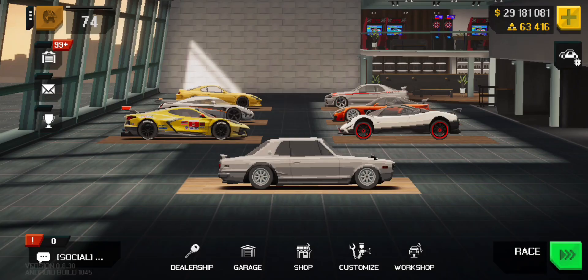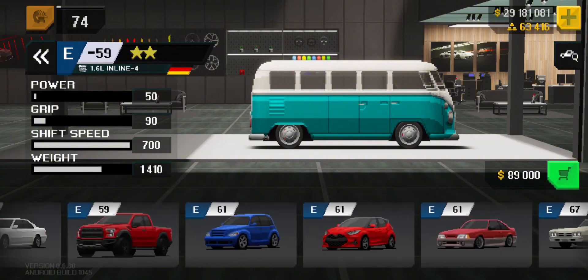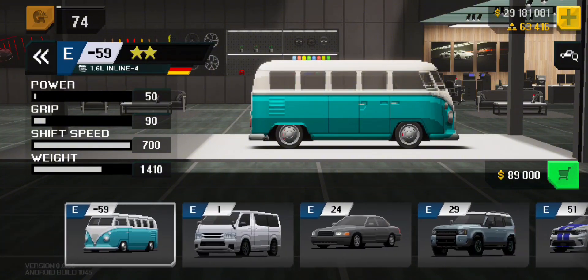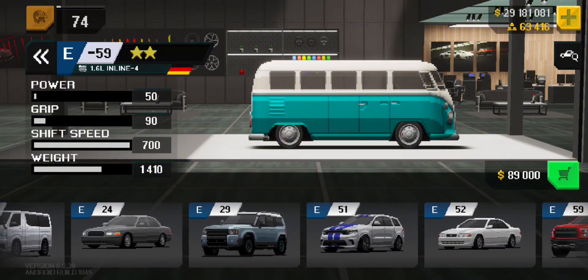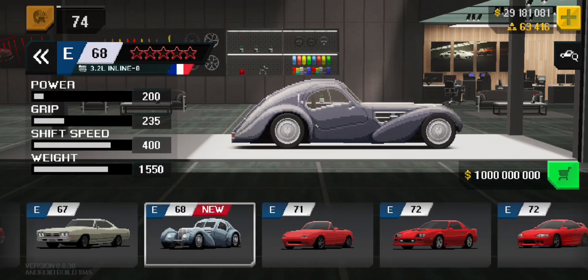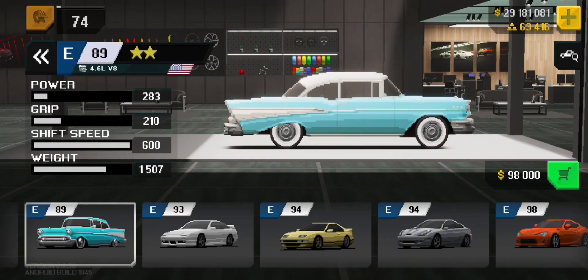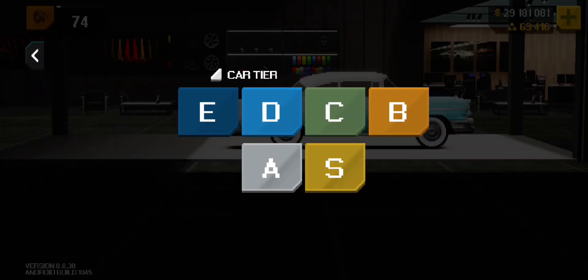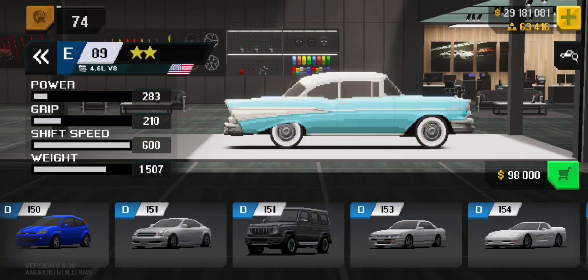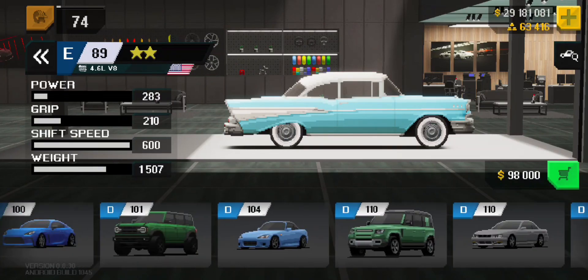In the dealership, let's take a look at the new cars. I'm going to start with the lower class. We have a Volkswagen classic van right here. And we have this nice-looking classic Batman car. And then we have the Chevrolet Deville or Seville — I'm not exactly sure. But this is a classic car. So these are all classics for now.